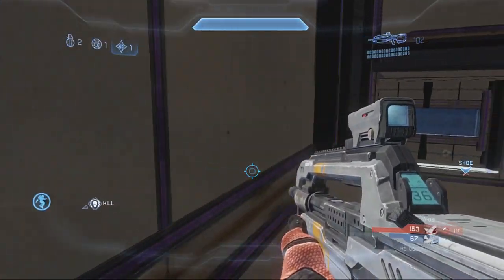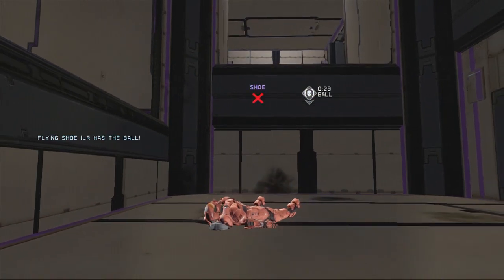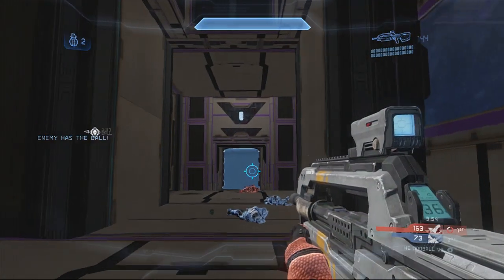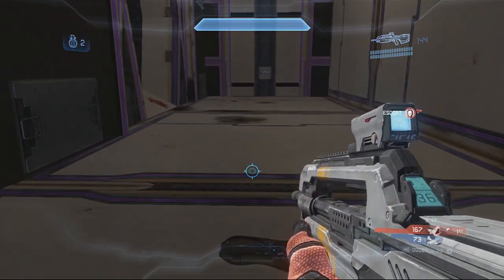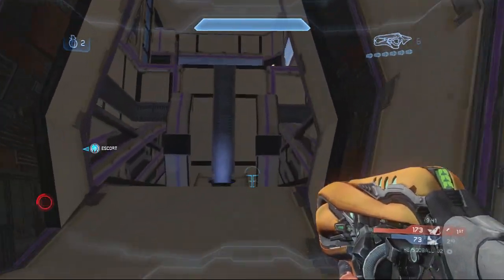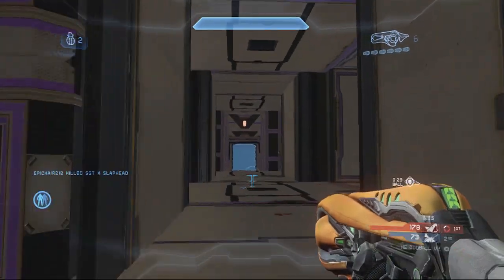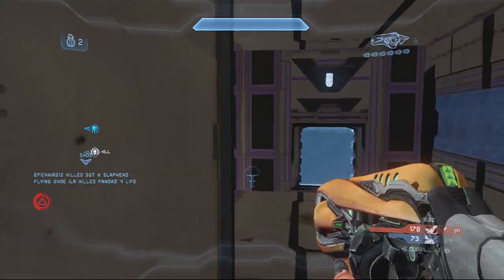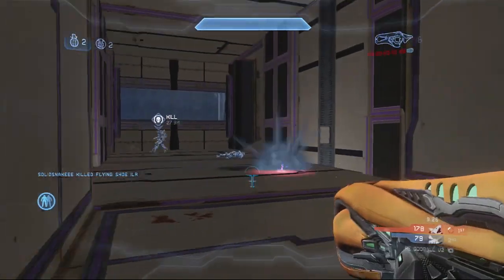With pickups, the map has a really odd arrangement. The only clear power weapon is actually a concussion rifle, which spawns down towards the bottom. The concussion rifle is quite useful — especially with all the jumping going on in the atrium, you can really use it to knock players down and disorient them. There's also a hologram that spawns down there, and the hologram pickup is pretty useful for juking players out.